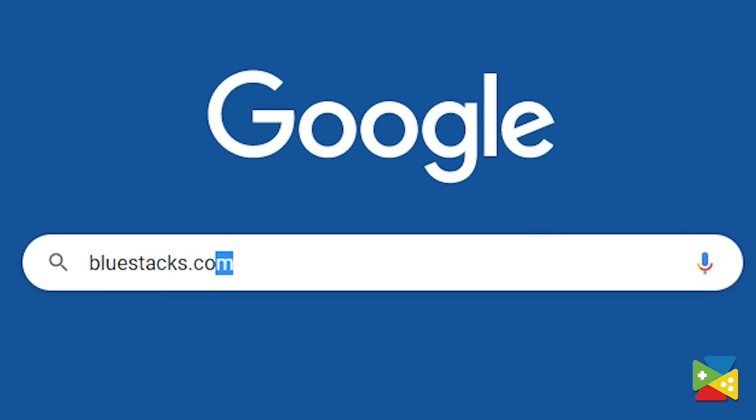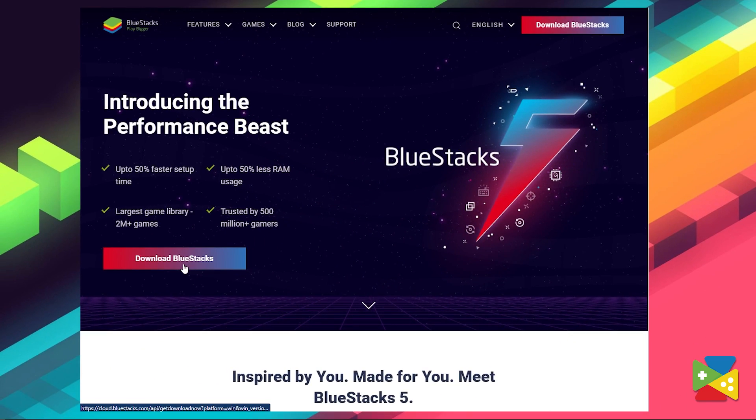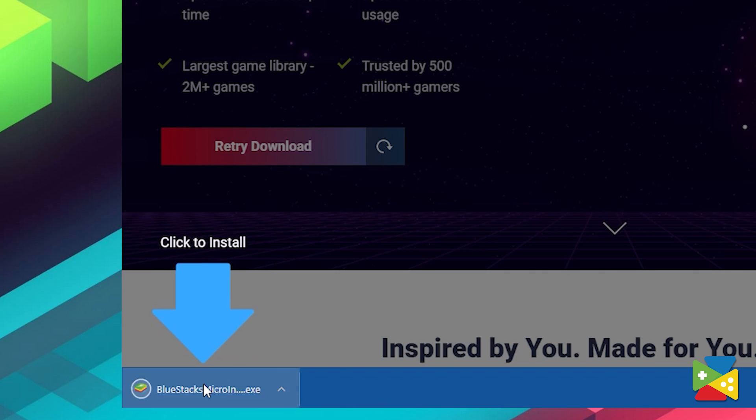When it comes to playing your favorite Android games, there's no better way than to use BlueStacks. To install Disney's Sorcerer's Arena, head to the BlueStacks official website to download and install the latest BlueStacks 5 version on your PC.